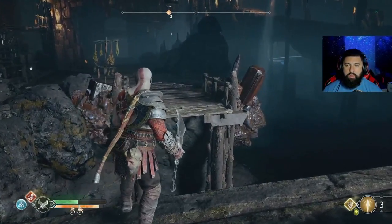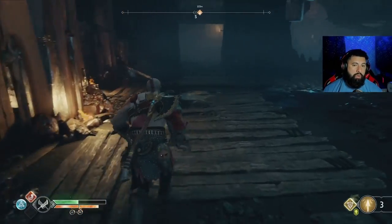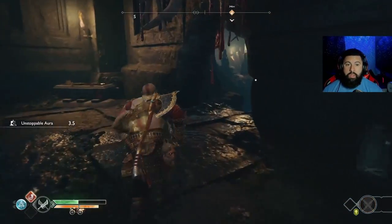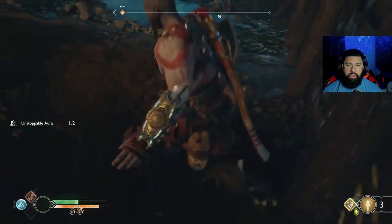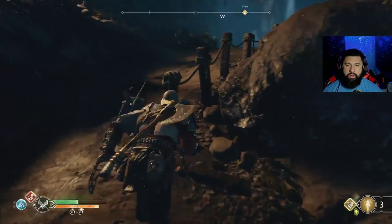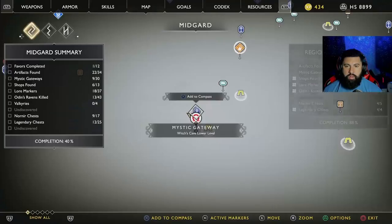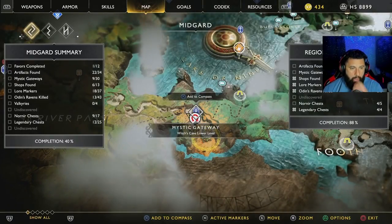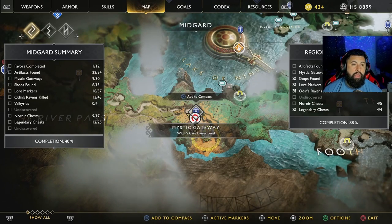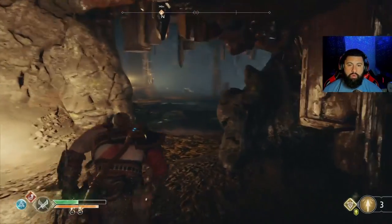I think we're finishing this area. What we're gonna do is go up to the top, into the house area, because I know there's a couple things we need to grab from there. Let's be on the safe side — we got the Nornir chest, we got artifacts, and we got mystic gateways.